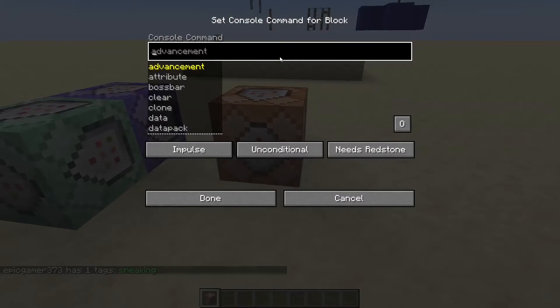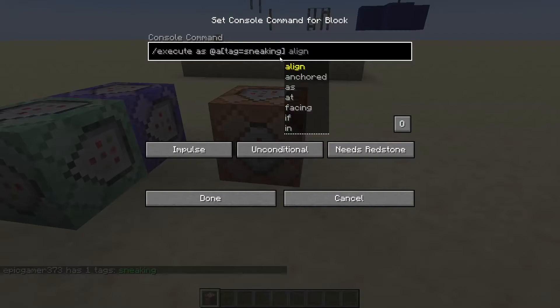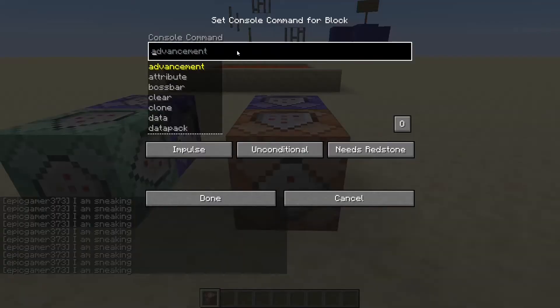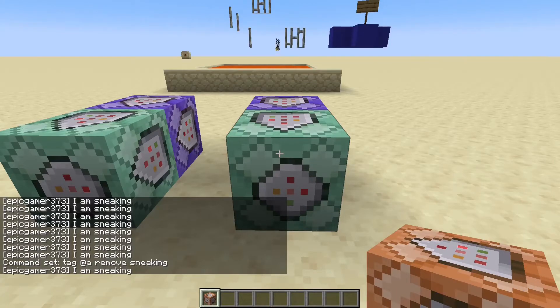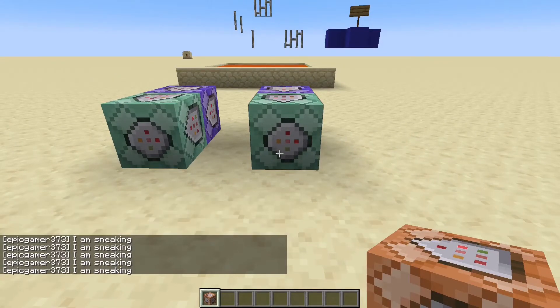What I'm going to do is type in /execute as @a tag equals sneaking, run say I am sneaking. I'll put that on repeat, always active. Then I'll add a second command: tag @a remove sneaking. This is the command you'll put after every command you want to run. Set that as chain, always active. As you can see, every time I sneak, it displays this message for every tick that I'm sneaking.